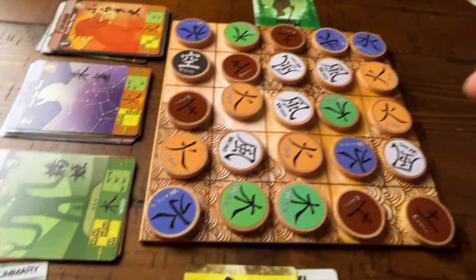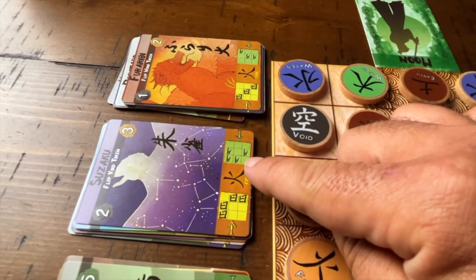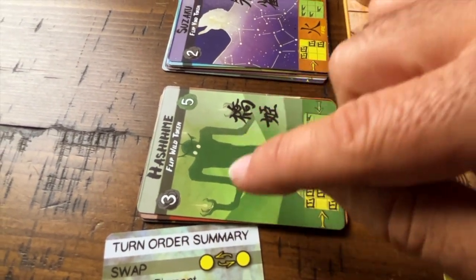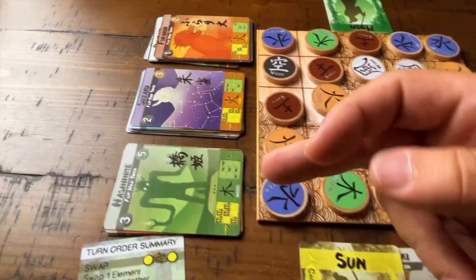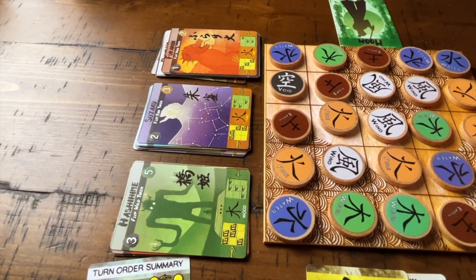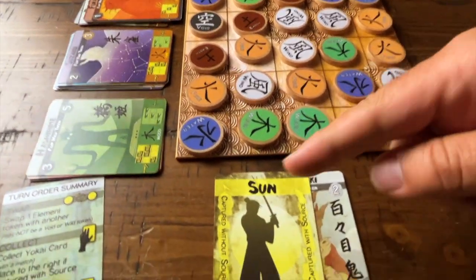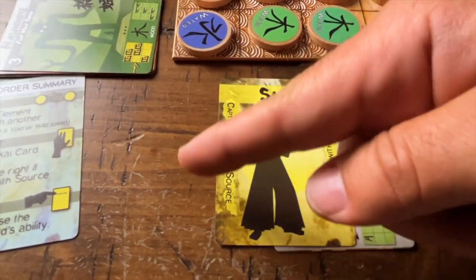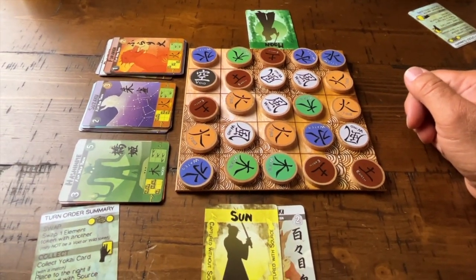Then the other player goes and must match with green from their perspective. Level 1 cards are easier, level 2 a little harder, and level 3 is the toughest. Without source, level 3 gives you three points; with source, five points. You play like this until one of the card piles has been exhausted — no more cards remain. Then you look at your score, count how many you captured with source and without, add your points, and whoever has the most wins.